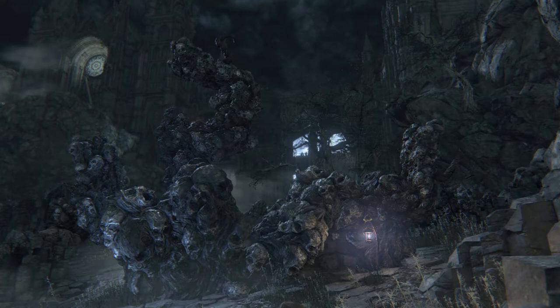Starting with the Nightmare Frontier. The Dreamlands exist directly parallel to our own waking world. While the waking world is the domain of humanity, the Dreamlands are the lands of the Great Ones. These two worlds exist like a reflection of one another. The Nightmare Frontier appears to be a reflection of the ravaged Thumerian land of Loren, as evidenced by the fact that Silver Beasts wander the frontier, and that Amygdala drops the Ailing Loren Chalice.